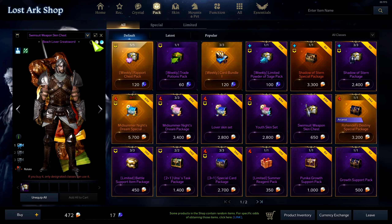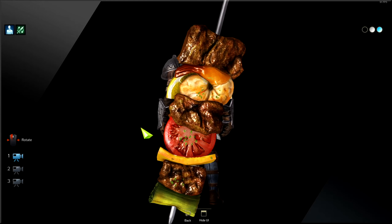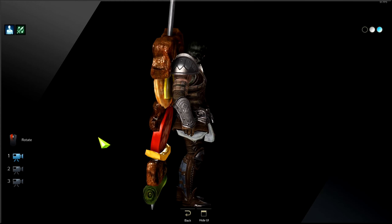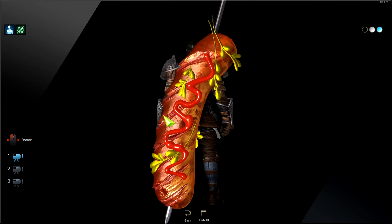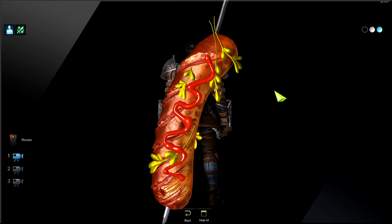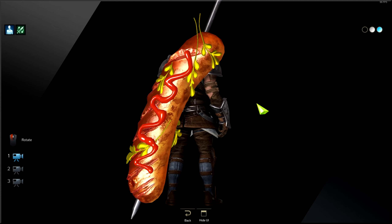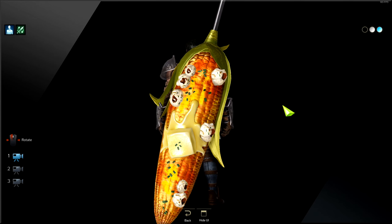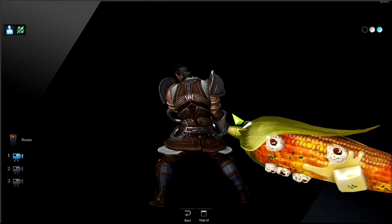Now let's look at the weapon skins. The berserker weapon looks actually pretty funny — it's an entire food skewer. There's a prawn, a tomato, cheese, and everything on it. The other one is a hot dog greatsword — it looks hilarious, imagine just smacking people with this thing. And obviously we can't miss the corn. Let me pull it out — it is freaking massive. This is the entire corn you can smack people with.